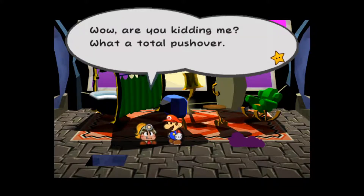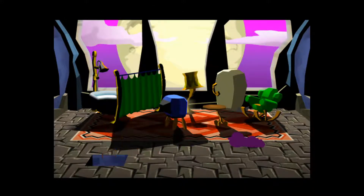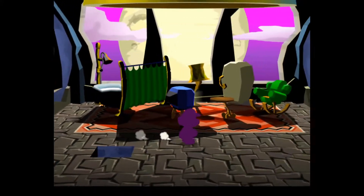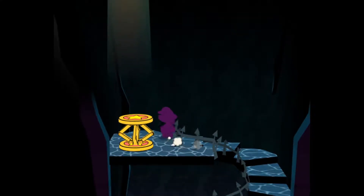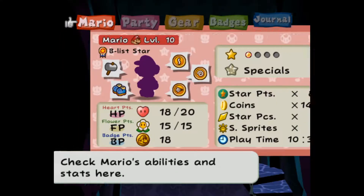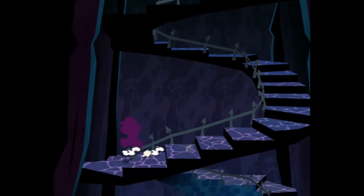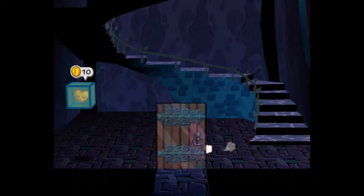Wow, are you kidding me? What a total pushover. Well, we got the crystal star, so let's get out of here. The end. Just kidding — yep, I am now Shadow Mario with no partners. Isn't that great? What's my health? 18. So now we have to go back to the town. I think once we do that, we may just call it an episode.